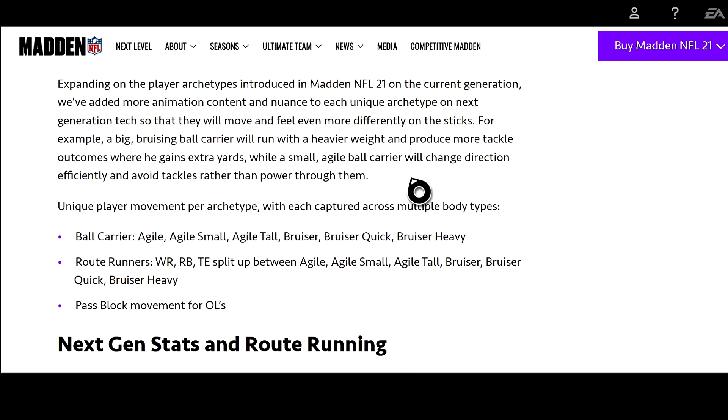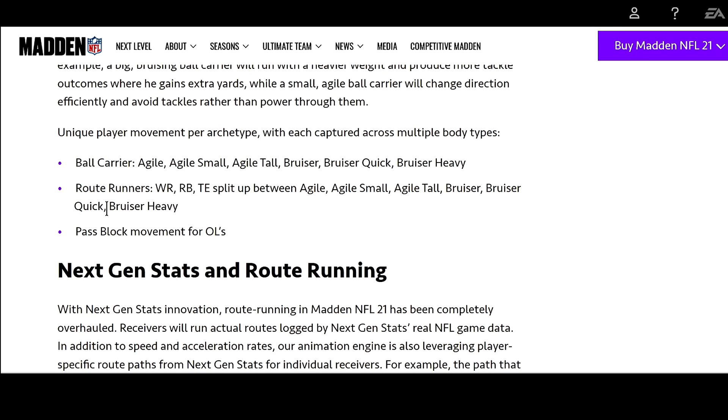The PS5 has that new controller where the triggers vibrate — I wonder if they're going to implement that into Madden. I doubt it because EA is kind of lazy, but that would be pretty cool. Unique player movement per archetype: ball carrier archetypes include agile small, agile tall, bruiser quick, and bruiser heavy. Wide receiver, running back, and tight end categories are split the same way, along with pass block movements for offensive linemen.